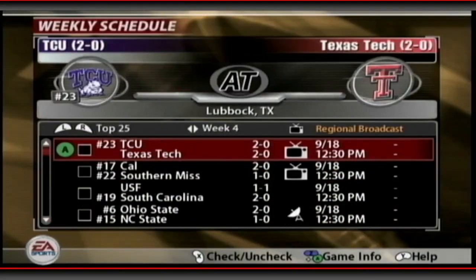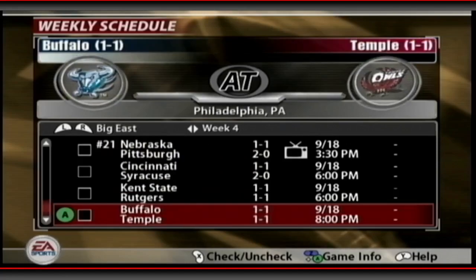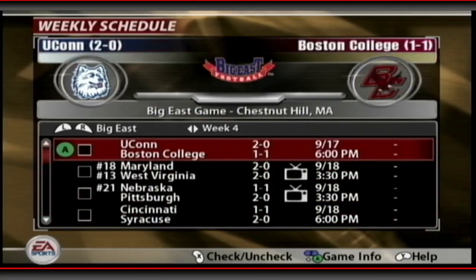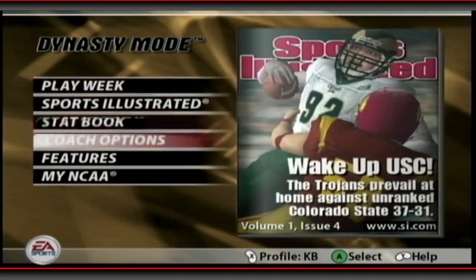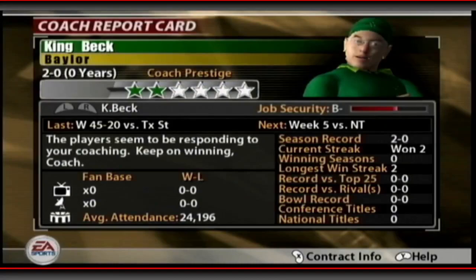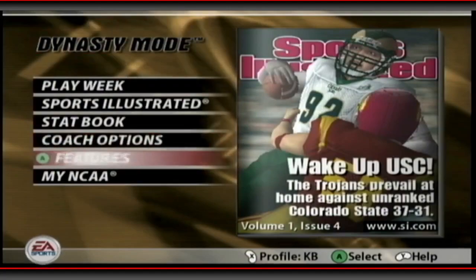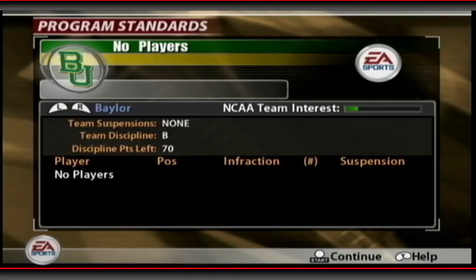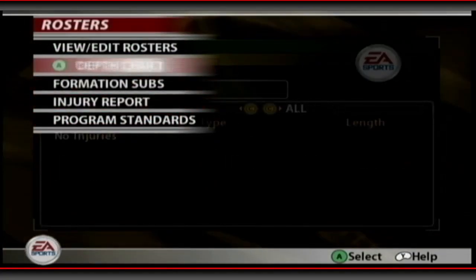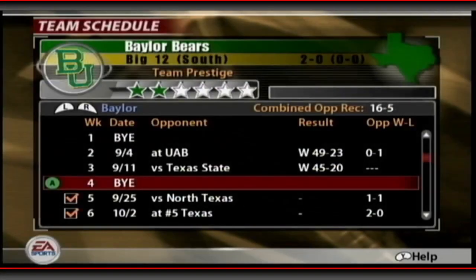Week four is a bye. This is cool — you can shuffle through all the divisions now. Buffalo's in the Big East, good for them. Liking this new game UI better than the NCAA 04 one. Players seem to be responding to the coaching. Checking program standards — no one on the list right now. Injury report: no injuries. Let's sim through the bye week.